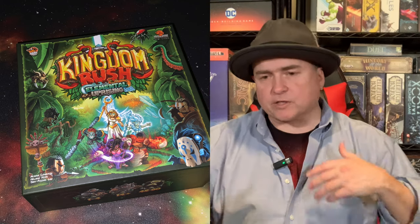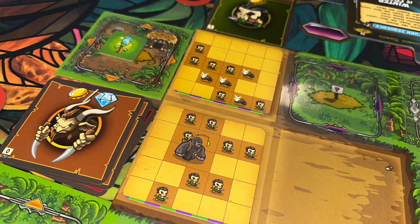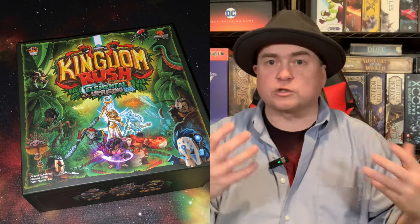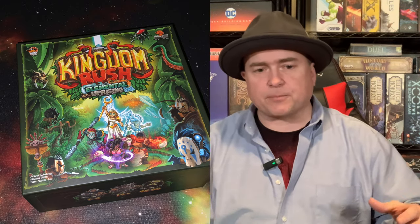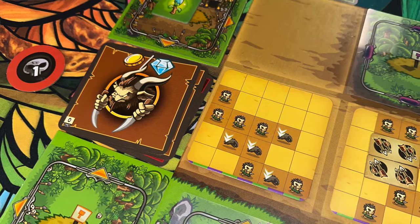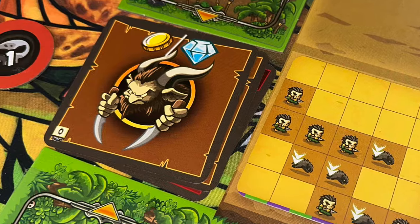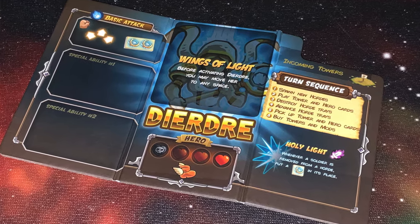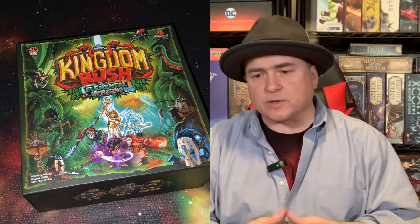The game board is made out of tiles. You're going to construct different tiles based on the scenarios within the rulebook, setting up these scenarios on giant squares. The aesthetic looks very much like the app. You're also going to set spawn points around where the enemies are going to come from. Each player takes their own hero mini, along with various cards, abilities, and tokens.